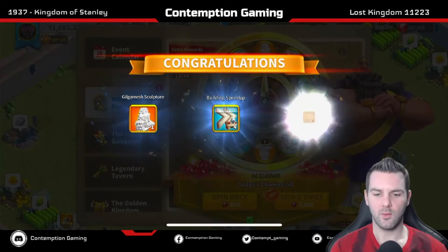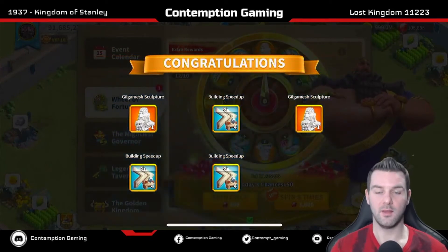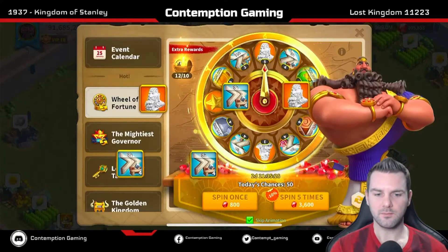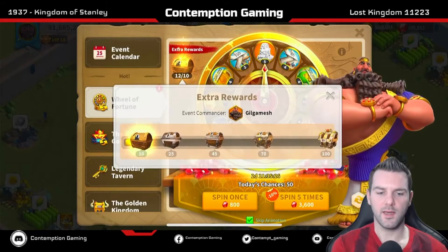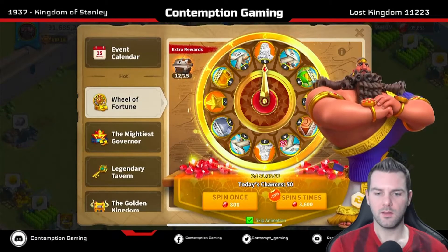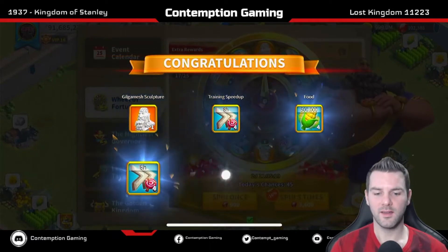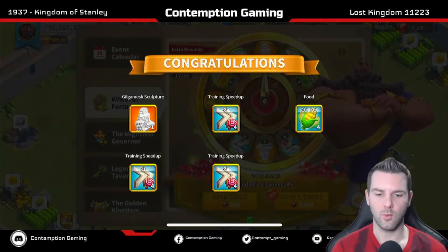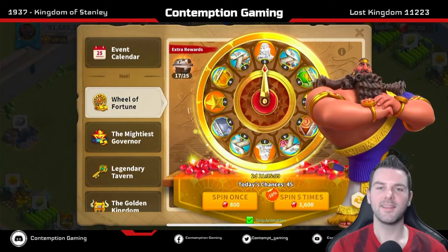Let's spin again. We got 2. 2 is not bad. The building speed ups — yuck, but thankfully I can trade those for the next KVK. Let's grab those 10. We got 5, which is awesome. Let's spin again. Just 1. Training speed ups, that's good. Don't need the resources — great to have of course, who doesn't want some — but hopefully we can get at least an 8.